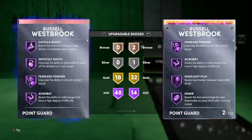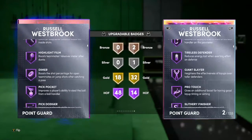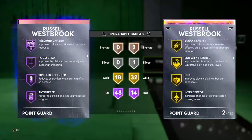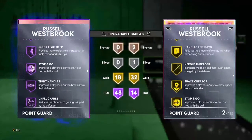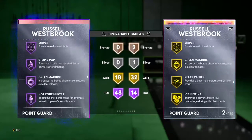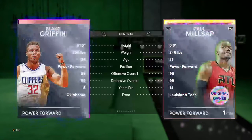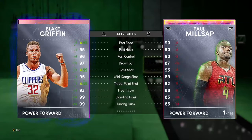Going to his badges — this is where the big upgrade is. He has 48 Hall of Fames, 18 Gold. He comes with all the badges you need: Clamps, Dimer, Circus, Deep Threes, Quick First Step, Downhill. Westbrook is definitely going to be a glitchy card.